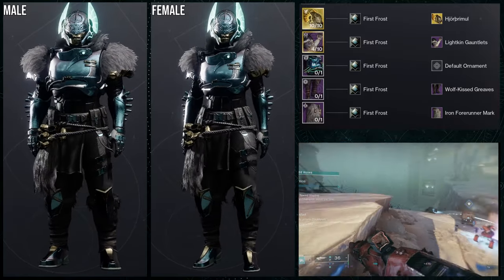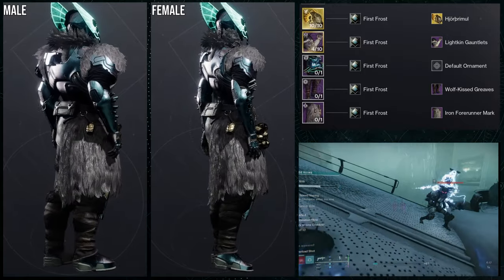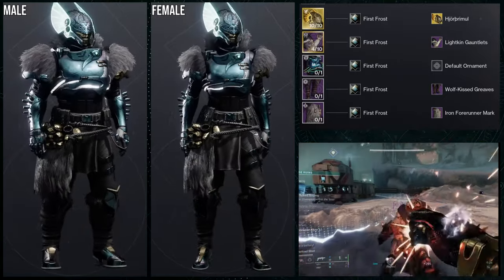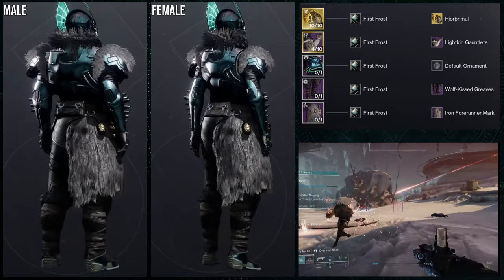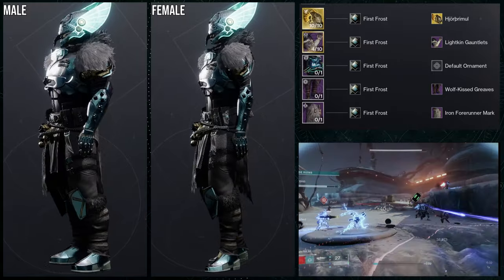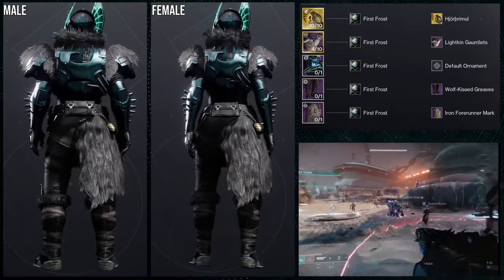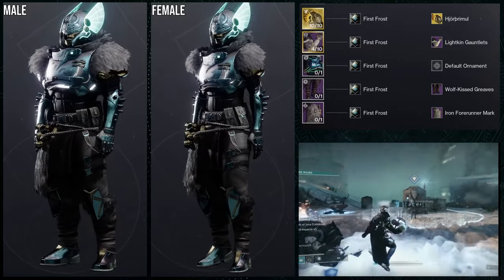I would most likely use either the Wolf Kiss chest piece or maybe the Devastation Complex chest piece. That said, I'd have to change the shader to make the fur black, because the Devastation Complex chest piece has black fur that can't be recolored. Overall, I do think this set is cool, but the current chest piece looks way too technologically advanced. Let me know what you guys think.